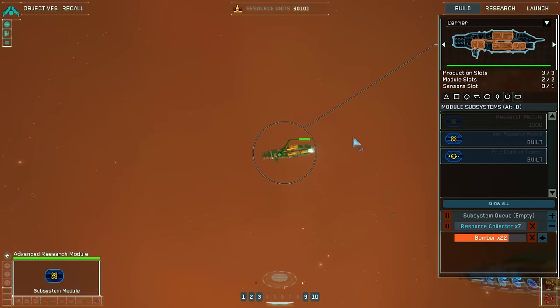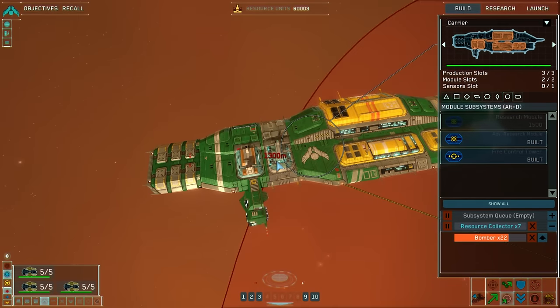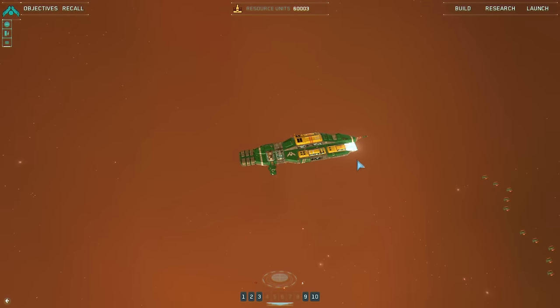Where are the bombers I had? Can I tell them to kill it? Force attack or something? Shift A? No? Guess I can't do that.